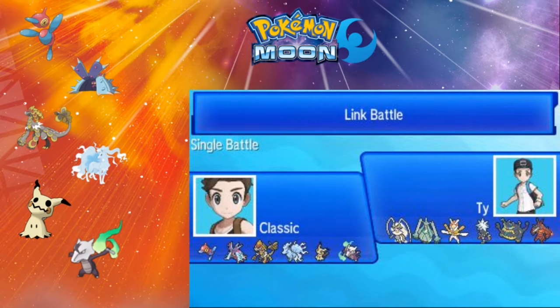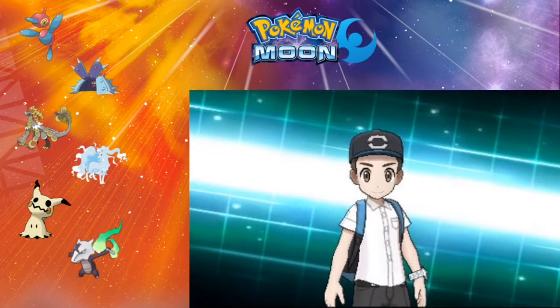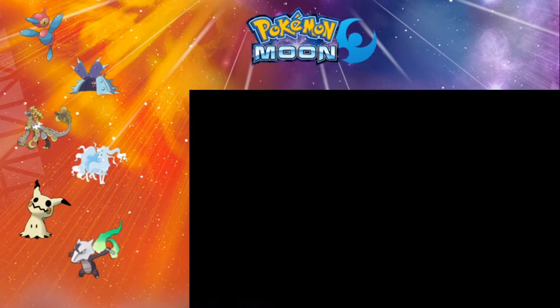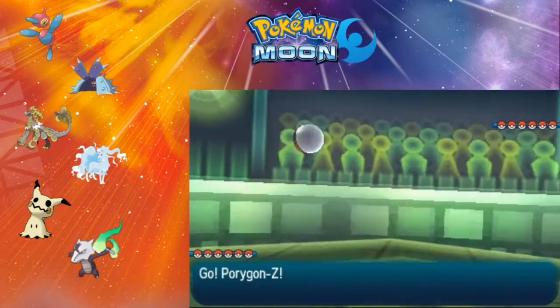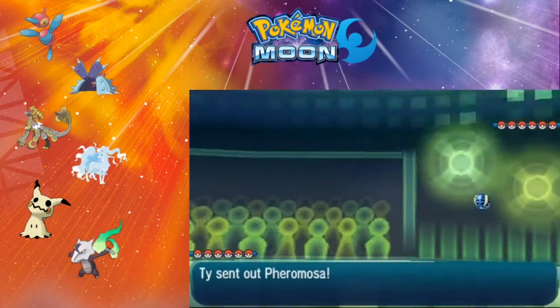This is a battle against me and Ty — I'm pretty sure he's just some random dude I found. So let's get right into it. His team is kind of filth, just a little bit. He's got all Ultra Beasts, and I've got pretty much a normal team going on.